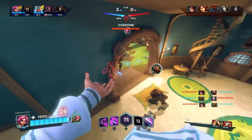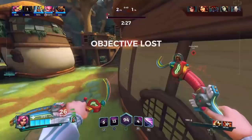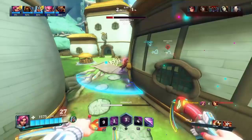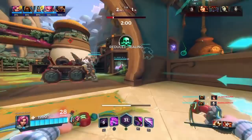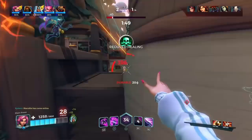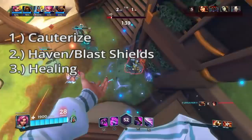For items with Maeve — and really all damage characters — the main priority is Cauterize. If the enemy has any form of healing, Cauterize makes flanking easier. Wrecker can also be good after Cauterize if you're up against a Vivian. Never buy Life Rip with Maeve — you're better off buying Chronos, since Life Rip doesn't do enough and Cauterize still affects it. If you want more sustain in fights, buy Haven or Blast Shields instead — I call these the 'reverse Life Rip that can't be countered.' I typically buy Cauterize first, then defensive items for whatever I'm having trouble with. Nimble and Chronos are good utility picks.